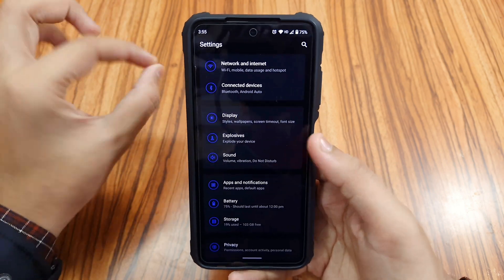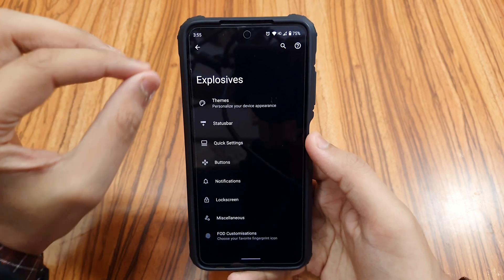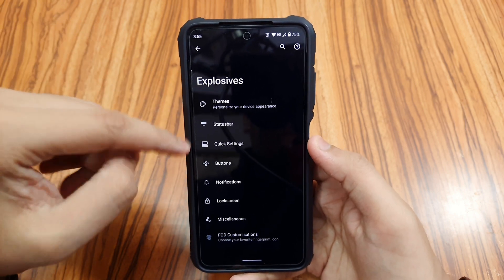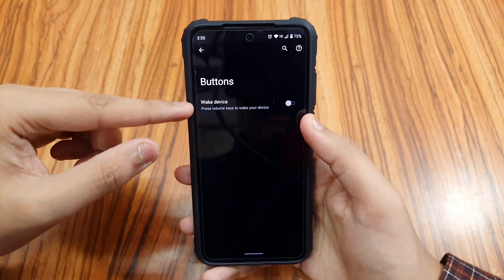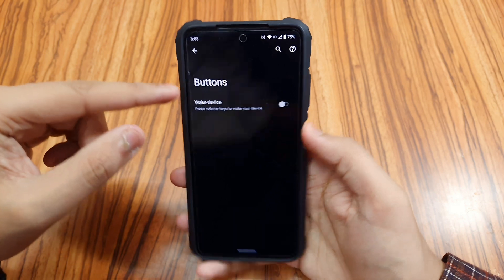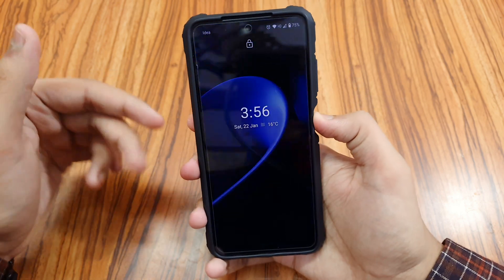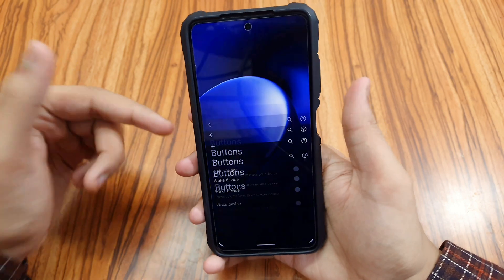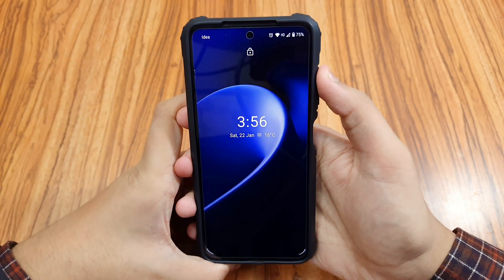In settings, this ROM has a lot of customizations. In the Explosive tab we have themes, status bar, quick settings, and much more. We also have in Buttons an option to wake the device by pressing the volume keys — normally pressing volume keys won't wake the device, but with this enabled it does.